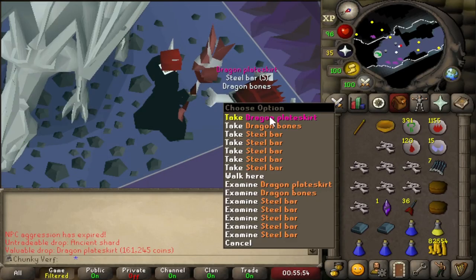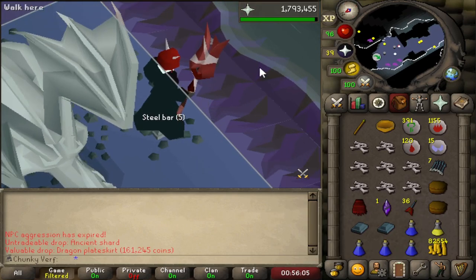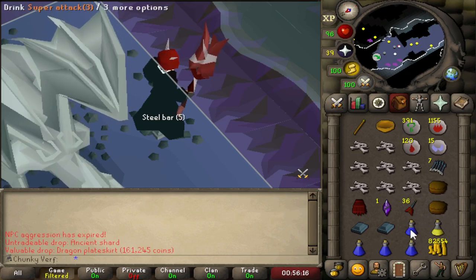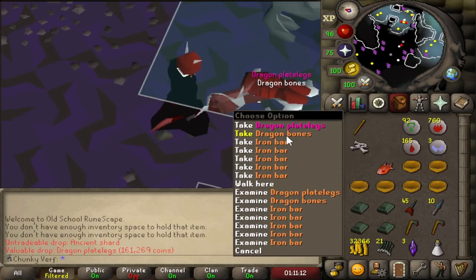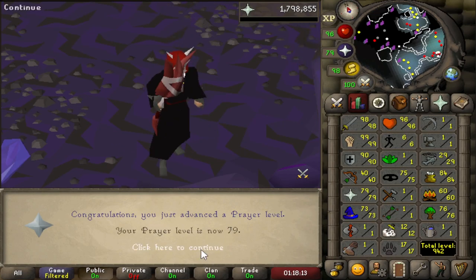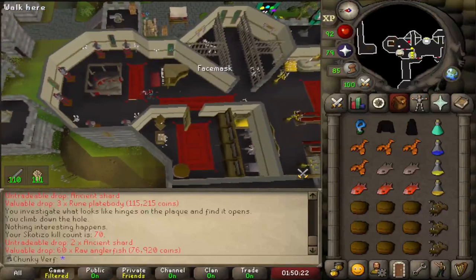There is another Dragon Plateskirt — number two on the account. I have two Platelegs and two Plateskirts now — pretty nice. I'm just going to collect these, add them to the bank for some extra bank value. Getting some Attack Potions right now. Also killed some Iron Dragons for Super Strength Potions because that will speed up the Scortizo kills as well. Level 79 Prayer — only one level away from my goal level in this chunk. It is time to start all my Dark Totems — 40 Dark Totems to do.